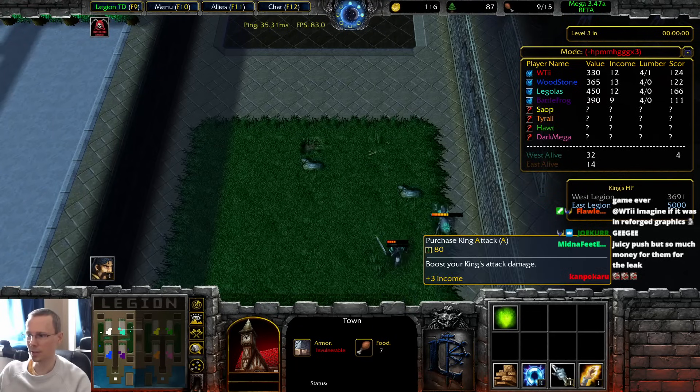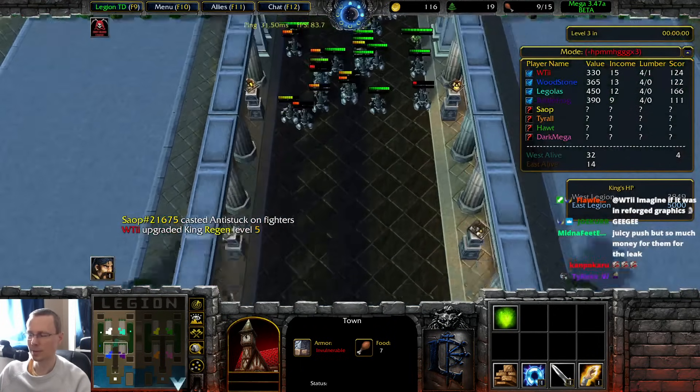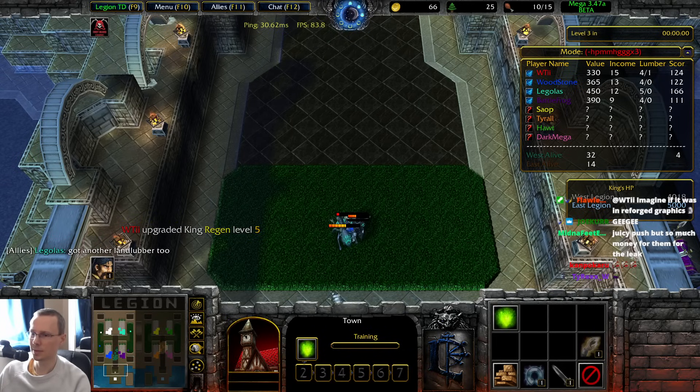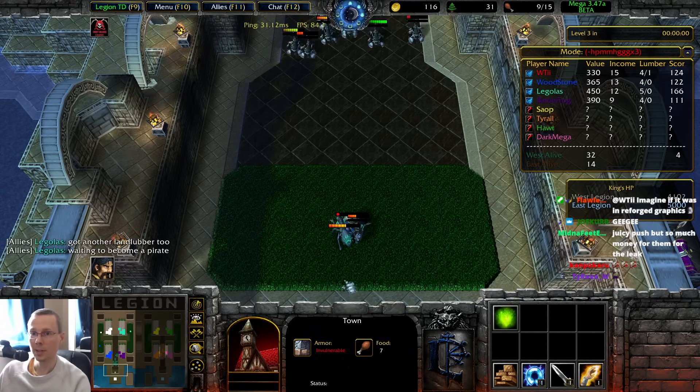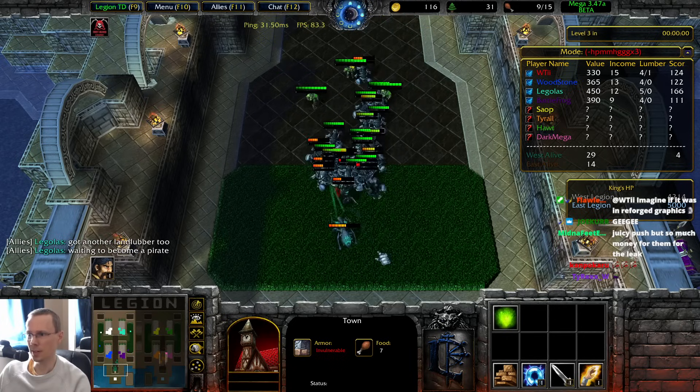Look who got the pirate! Where's my pirate? Maybe you should just build only 45 gold towers and sell anything that isn't a pirate.